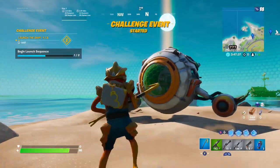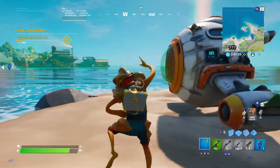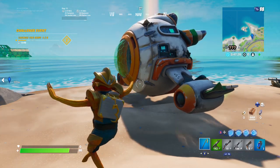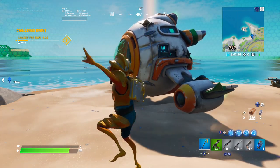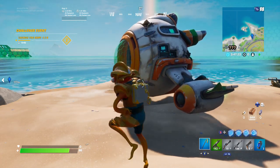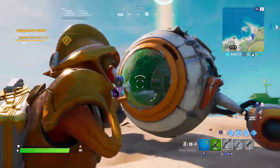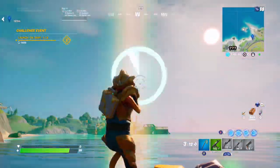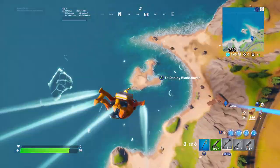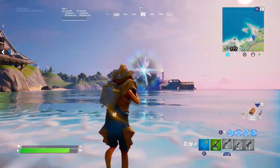Once you've launched the ship, you basically just have to wait 60 seconds until it launches. So you have to guard the ship and not let other players attack you while you launch it. After that it'll give you the rifts. Now we have 5 seconds left — right when the rocket launches, 4 rifts will pop up on either side and you'll be launched into there.